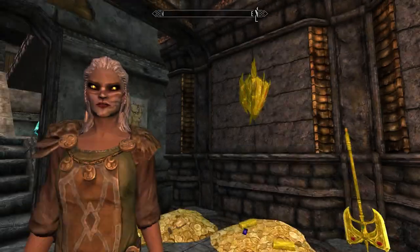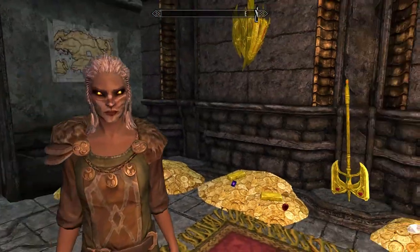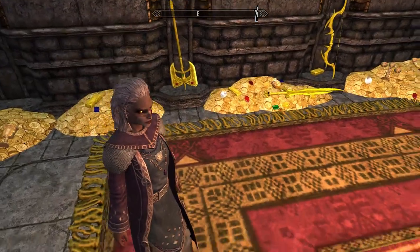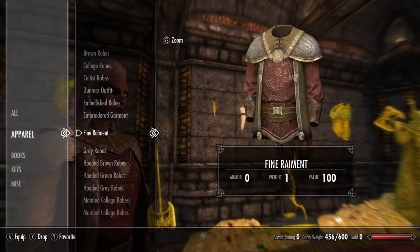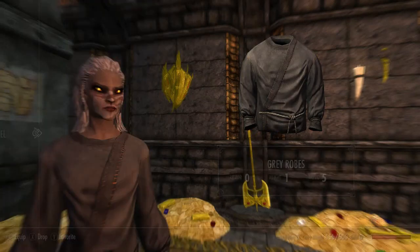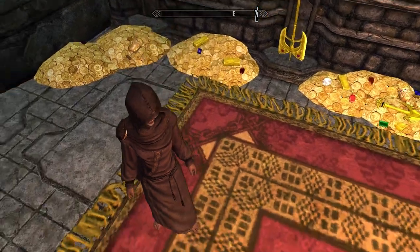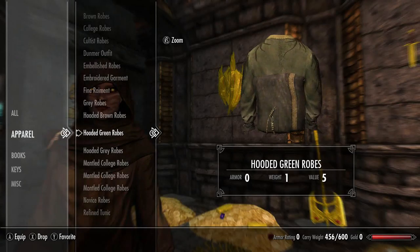Next up we have the embellished robes — quite interesting, very nice and pretty. Then we have the embroidered garment — a very beautiful looking robe. Next we have fine raiment, which looks quite fine on the player. Next we have the grey robes — a grey robe. Next we have the hooded brown robes, which look like the brown robes but hooded.